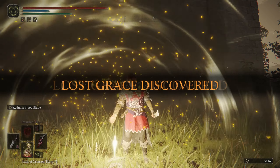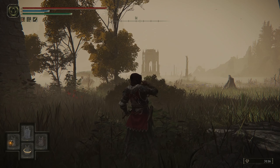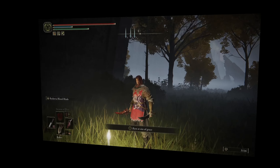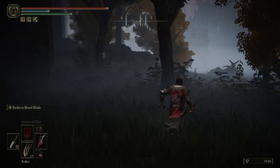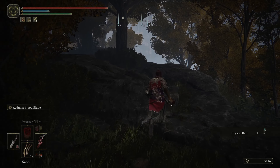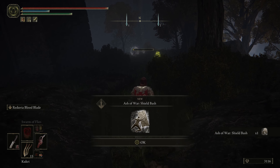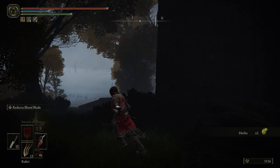Here we are — we'll grab the grace site. I need to check that gazebo right there because there might be a Smithing Stone Three. Oh, Smithing Stone Two — that's what I needed! There's also an Ash of War right next to this site of grace. If you get too close to him he'll disappear, so you need to hit him from range. I tried using kukris — that time it took exactly one shot and I got Shield Bash. That's what we needed.